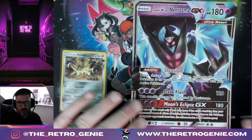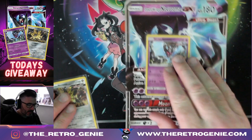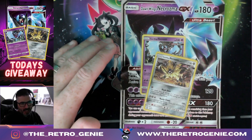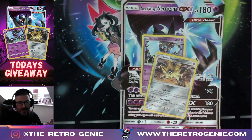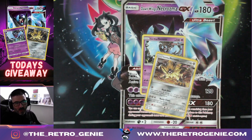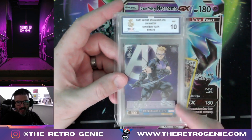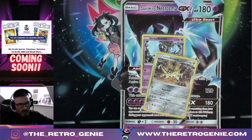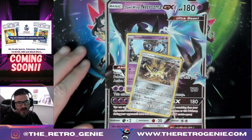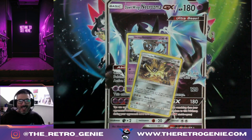To get involved in the giveaway and get yourself the Dawn Wings Necrozma jumbo and the promos that go with that box, like, subscribe, and just leave a comment on whatever you want - the Retro Genie is not bothered. If you want to see more videos, quality over quantity - I'm putting a lot of shorts on there at the moment, and we've got a lot of MetaZoo and stuff going on as well. We've just had some returns today including this Weiss Schwarz Marvel Hawkeye in a 10 from MGC. Big news coming up - we will be grading and accepting cards for grading for MGC. It's Monday - I hope you all have a great week, let's go champs!